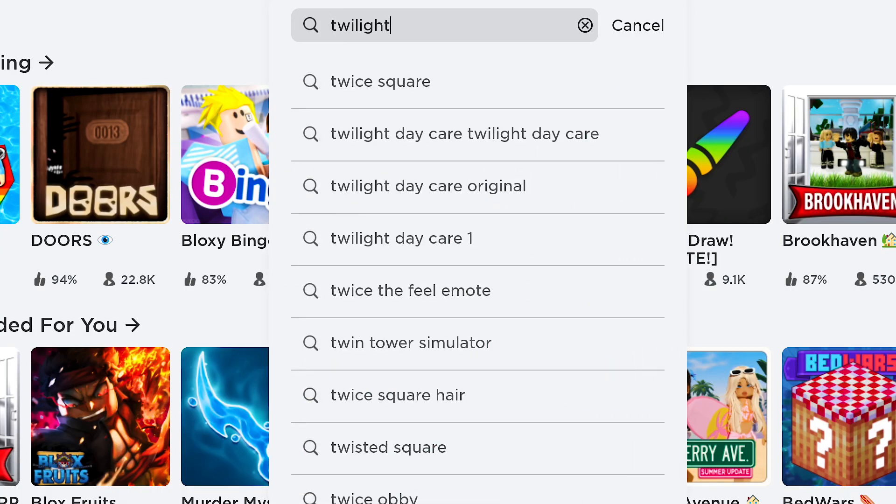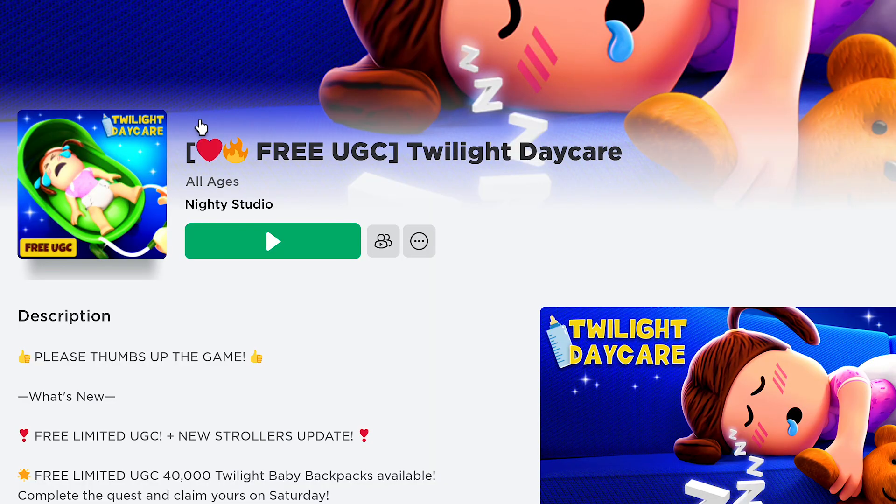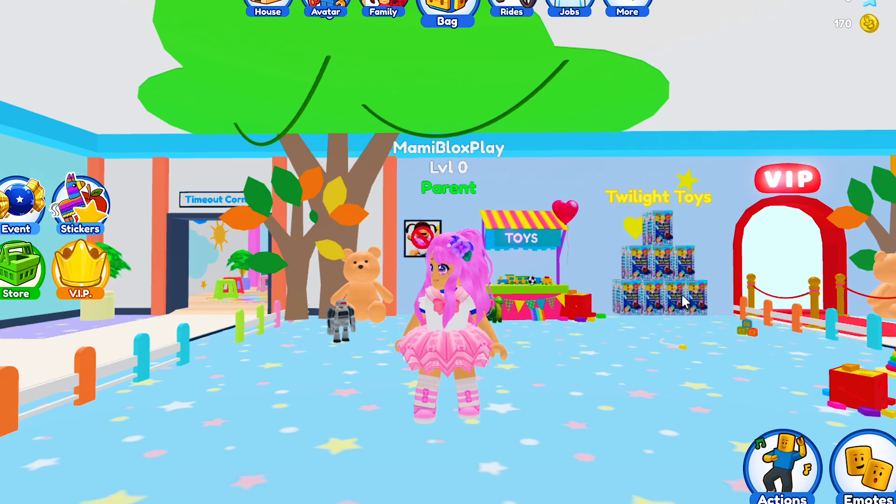Join the game called Twilight Daycare by Nighty Studio — this icon. This game is giving away one free UGC item with limited stocks.